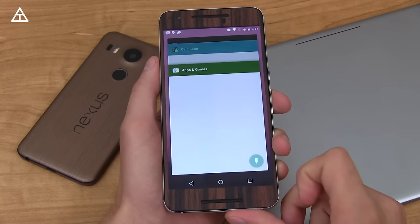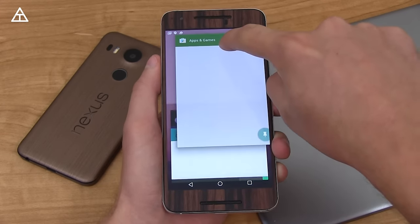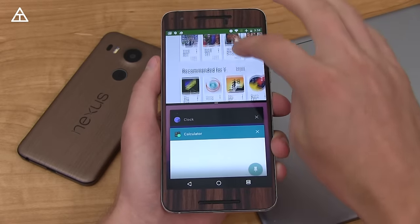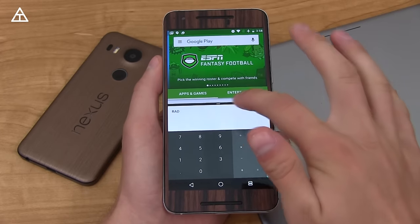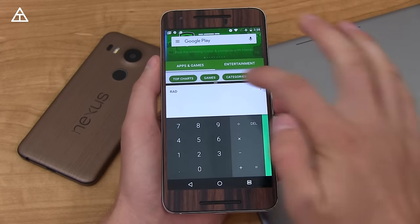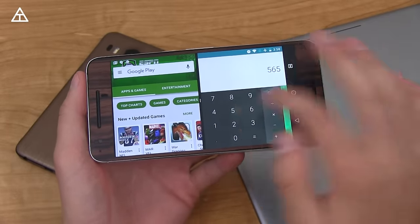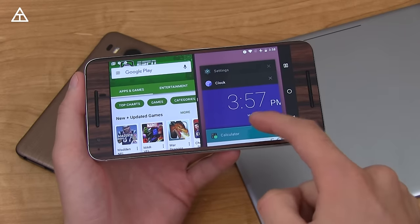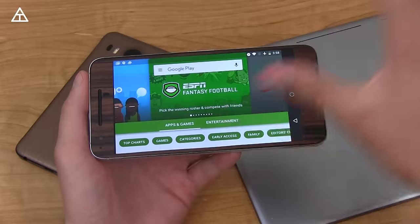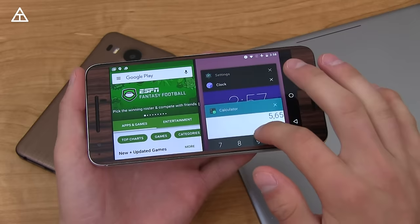Multi-window is finally here in Android. There are various ways to access it — one is in your recent apps, press and hold on one of the apps and you'll see 'drag here to use split screen.' It may say the app might not work in split screen, but many apps work just fine. You can select a second app and resize the windows using the bar you can pull up and down. You can also rotate it horizontally. Tapping recent apps while in split screen brings up recent apps for that pane, and pressing and holding the recent apps button exits multi-window.